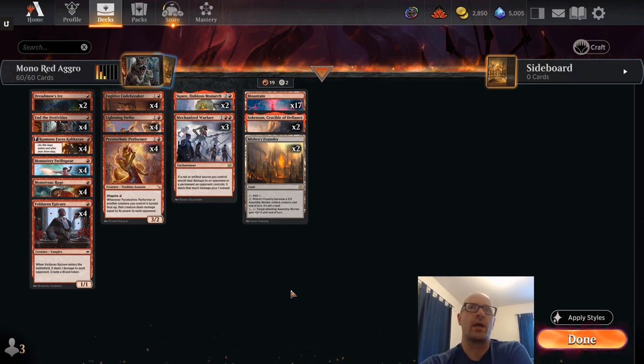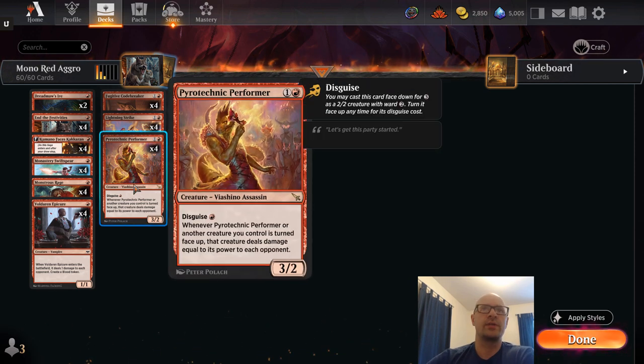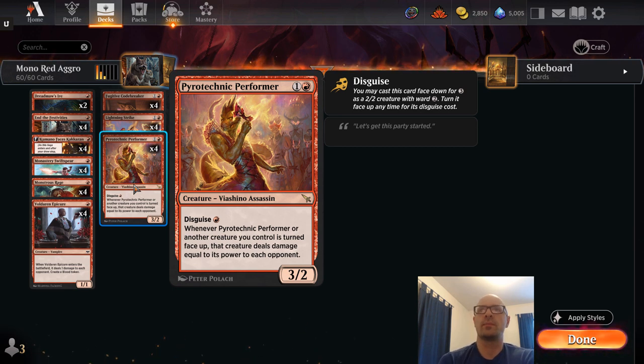One of the changes I made to the mono red aggro deck that I took through a Standard event the other day was adding Pyrotechnic Performer. This is one of the new cards from Murders at Karlov Manor and it is super powerful. It's one of the disguise creatures — you can play it face up as a 3/2, or face down as a disguise creature, which is a 2/2 with ward 2 for 3 mana.